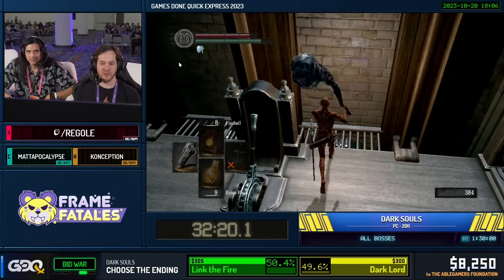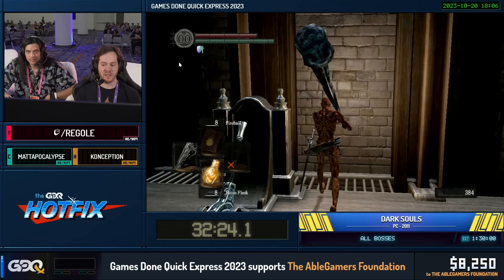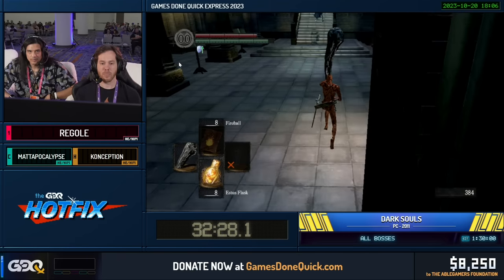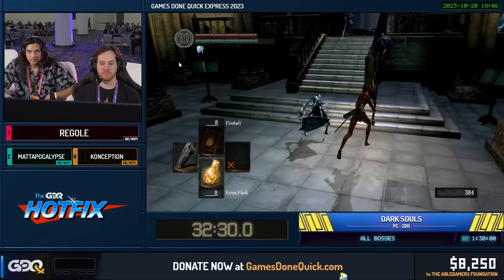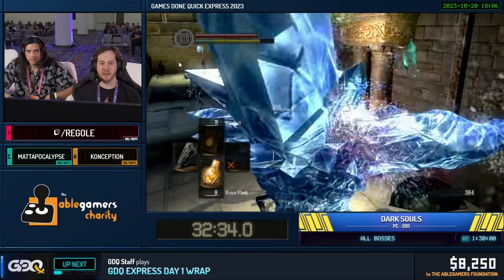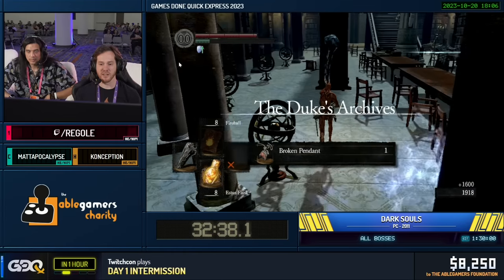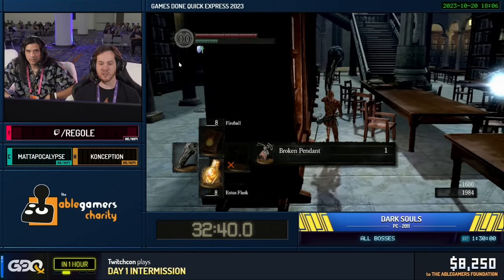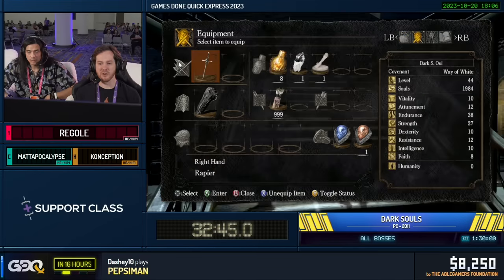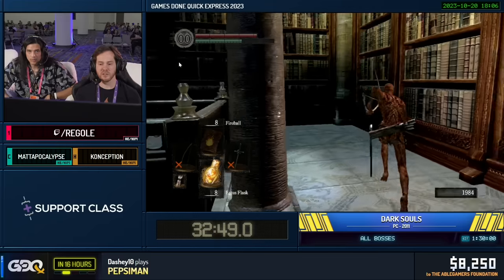We're going to do another Moveswap here and heal up. This enemy that we're about to kill right there is necessary in order to get into the DLC. He's going to drop the broken pendant, and now we can get into the DLC. We still have other stuff to take care of before we go in there — we want to get more souls and upgrade our Dragontooth. There's also some safety routing, so it'll still be a little bit before we get to the DLC.